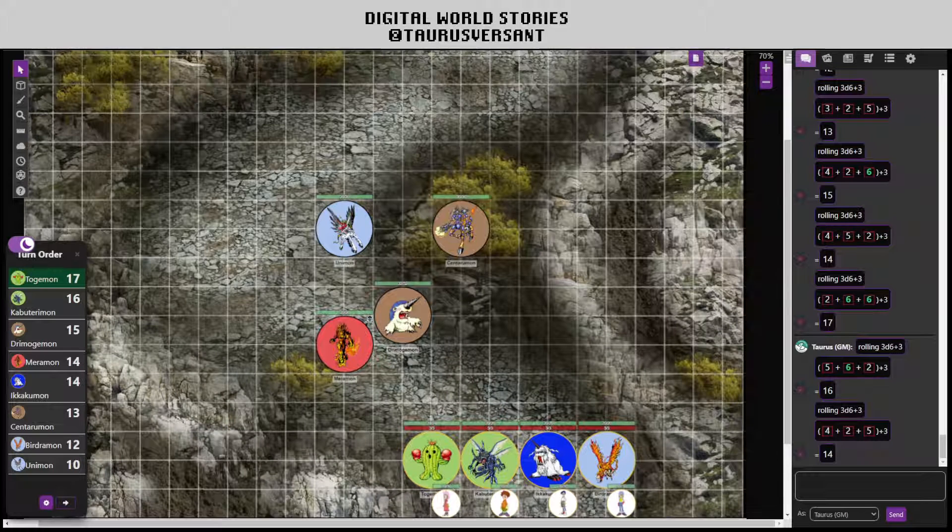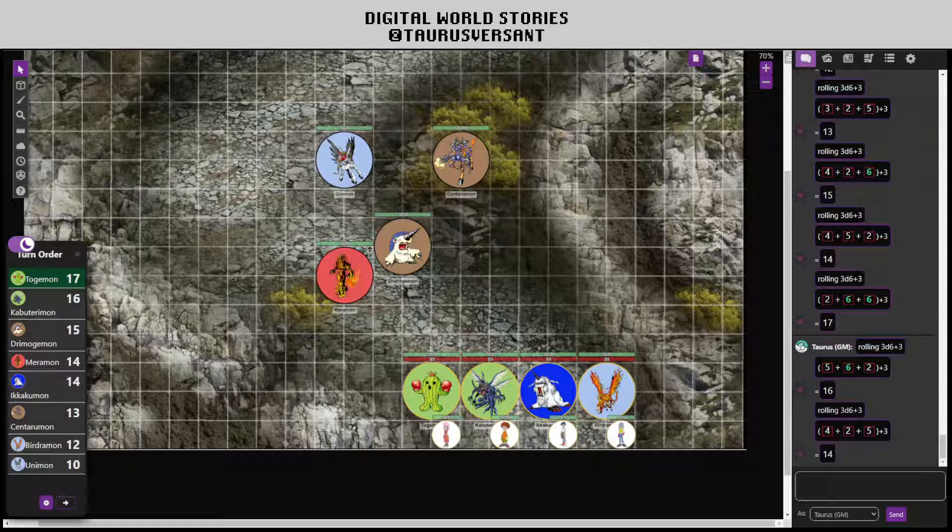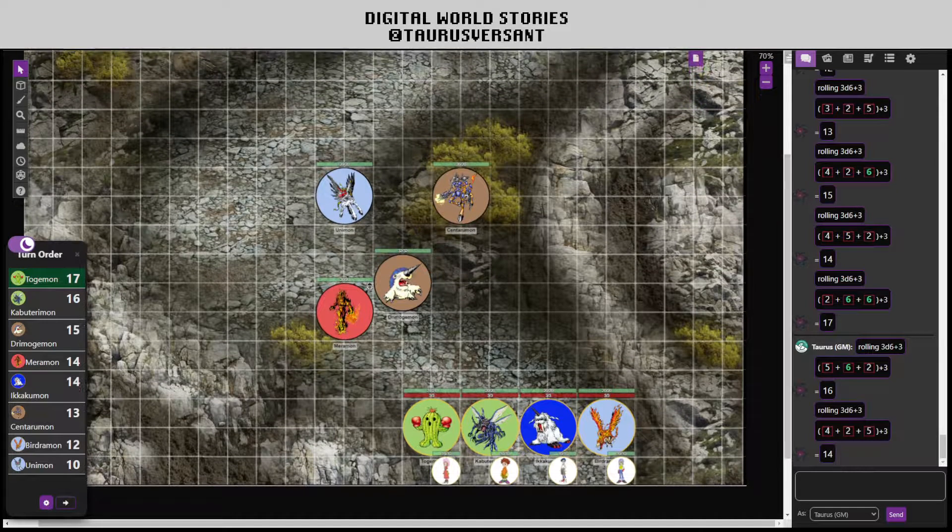This begins the combat test for Digital World Stories. To be correct, this is the first combat test. I've got a couple lined up, and to properly express them, I'd like to describe the way that NPC building in DWS works specifically.